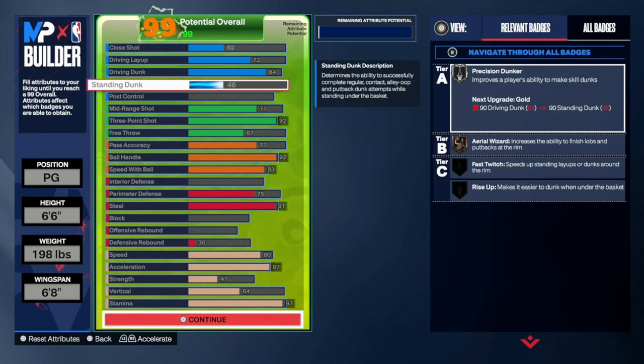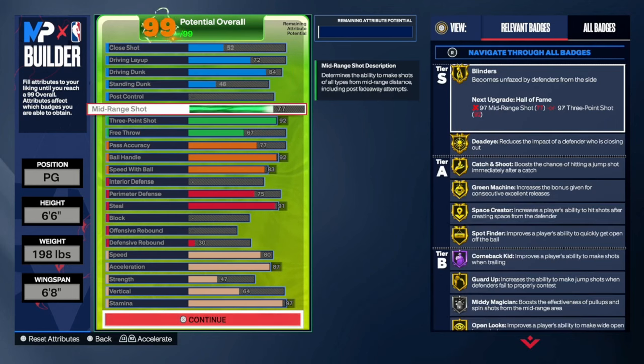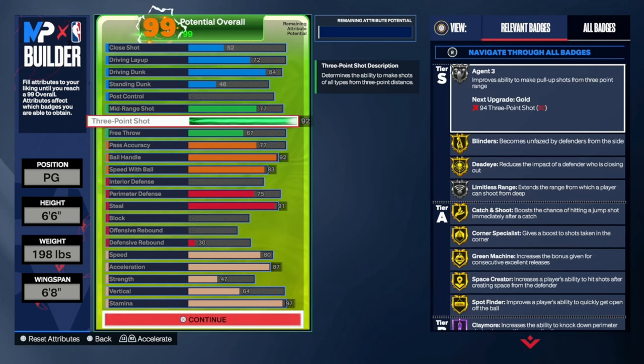I picked driving dunk up to 84. Gang dunk is at 46 - the minimum is 45 - and by lowering it you get a 45 minimum for the basic stand dunk, so that's all you really need in this game. Continue and put the mid-range at 77, three-pointer at 92.